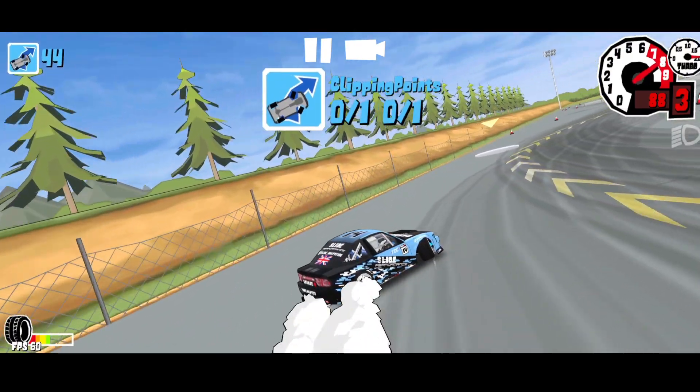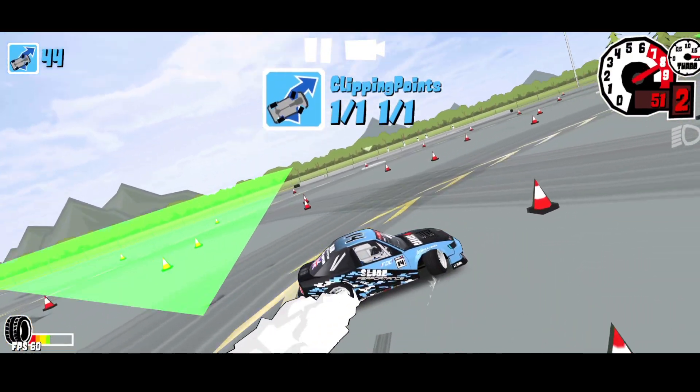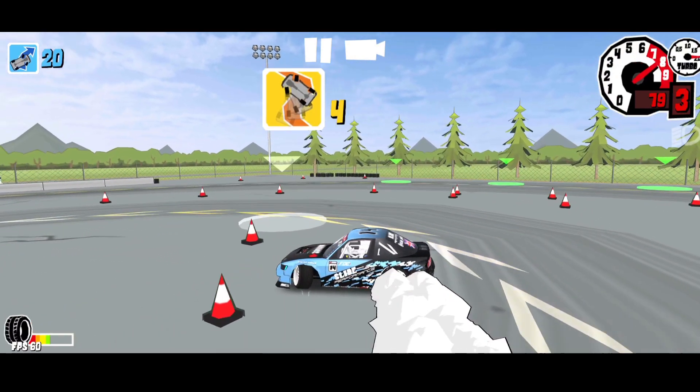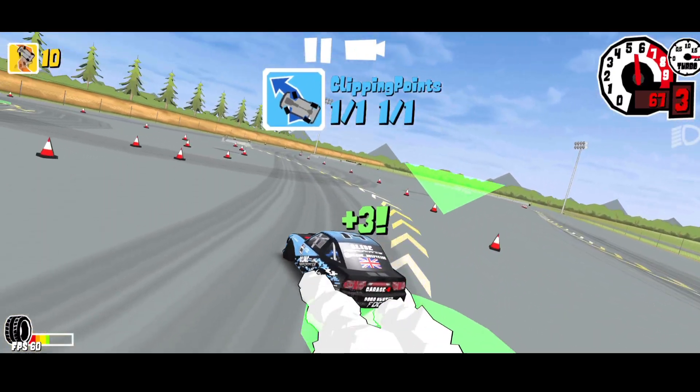Moving on to your drift sector, you want to hit all the clipping points whilst also keeping the smoothest angle possible because having a good relative speed means you can get good points on that sector. Now heading into the transition zone you want to straighten up the car as much as possible whilst going as fast as possible. In the transition zones it's all judged on speed, and that's where all the points are — so you need to go as fast as possible throughout that zone; the angle doesn't matter.